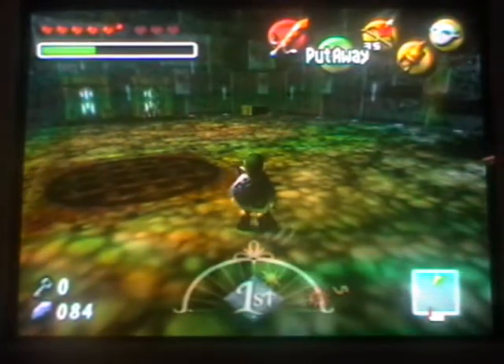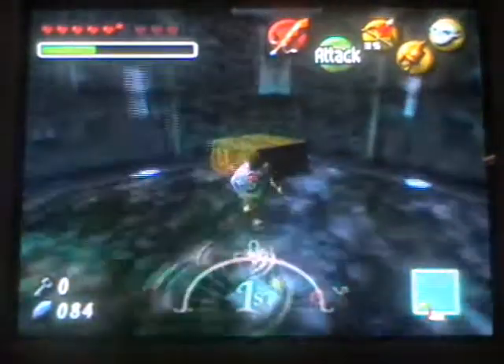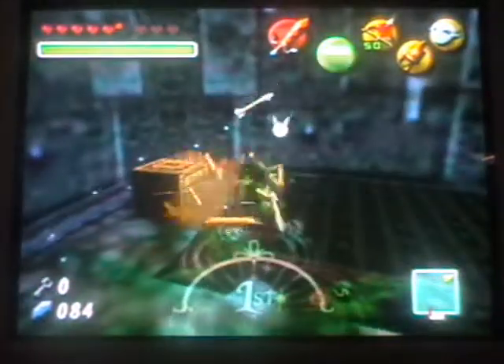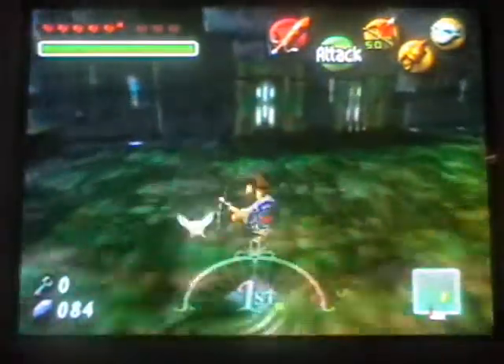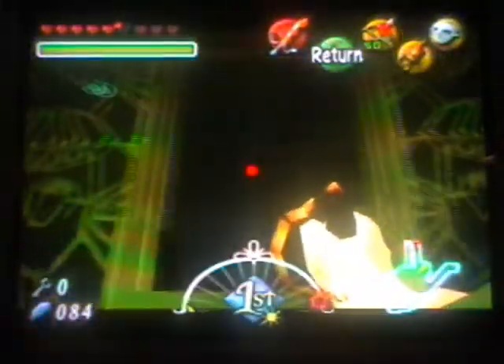Okay, treasure chest appears. There are two doors, of course. Let's stock up, which would seem to be the right thing to do in cases like this. I would really like it if I had got health. No health? Okay, let's see what's in here. Treasure chest — you got the boss key! Oh yeah, awesomeness!